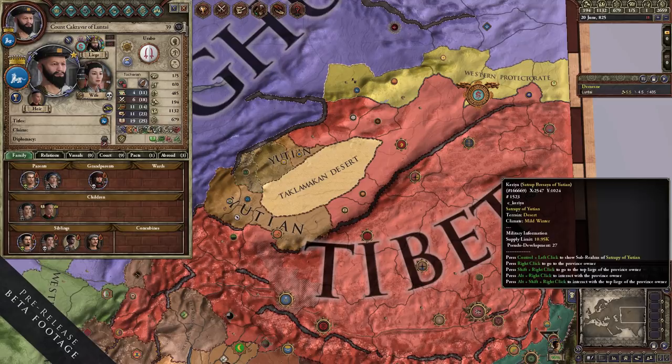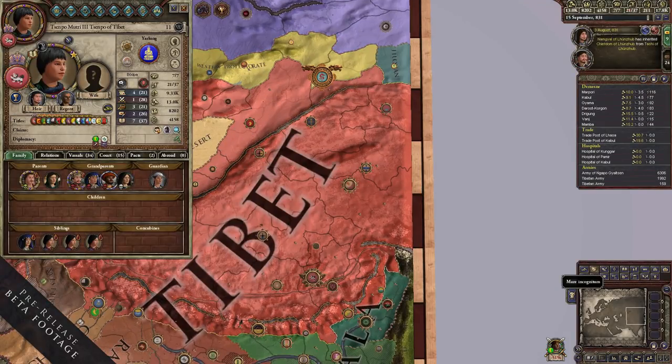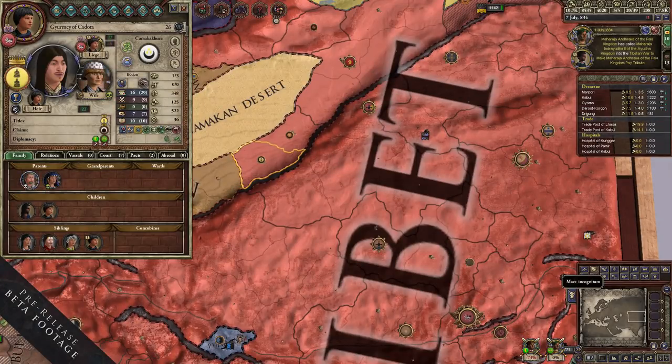With Jade Dragon, you will also get some interesting cosmetic content: a set of Tibetan portraits, Chinese portraits, Chinese music, and a lot of other nifty improvements as well.